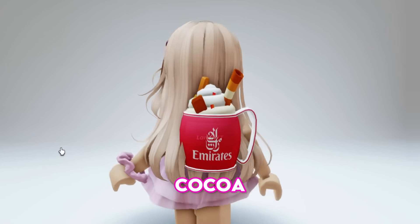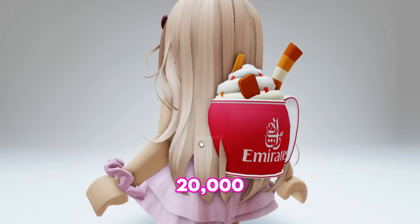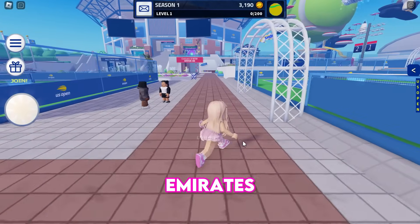This is the Emirates Coco backpack — it looks tasty and has a total stock of 20,000. To get the second item, the Emirates Airplane Shoulder Pet, head to the Emirates Obby.